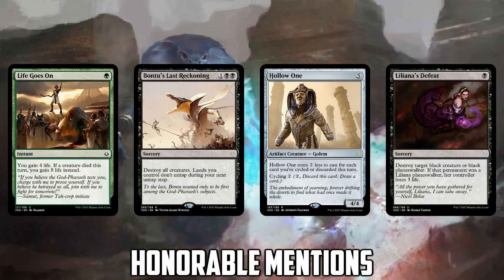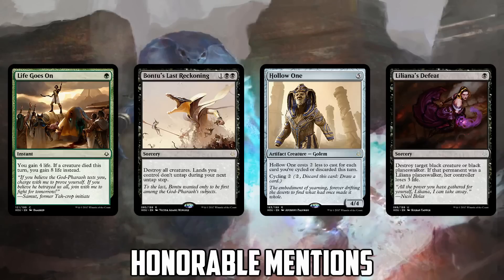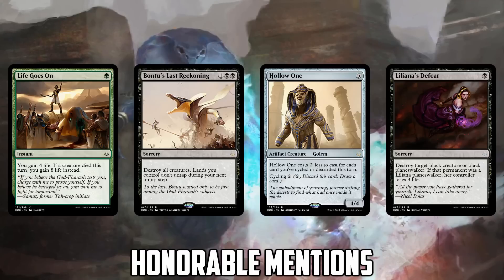We got a few more honorable mentions: Life Goes On, Bant's Last Reckoning, Hollow One, and Liliana's Defeat — which leads us into that entire cycle. Life Goes On is my favorite card of the set. I just need ways to auto-mitigate Burn, and this is it. Life gain cards are getting better and better. The important thing about Life Goes On is it's one mana — it gives you a shot of getting it under a Skullcrack or Tarkus Command. Turn two Fatal Push, Life Goes On is pretty much the game against Burn.